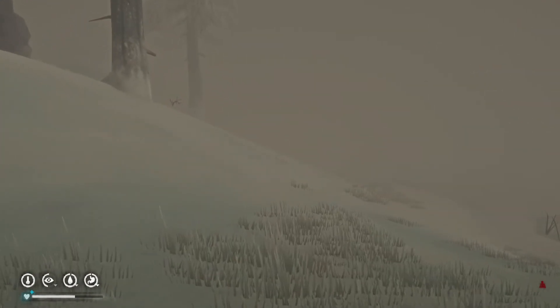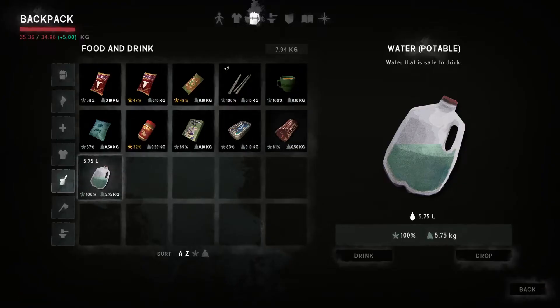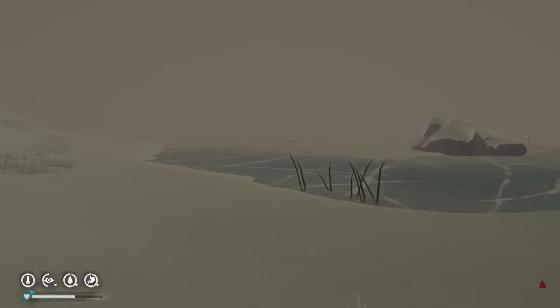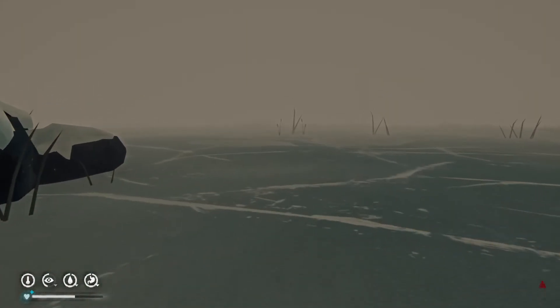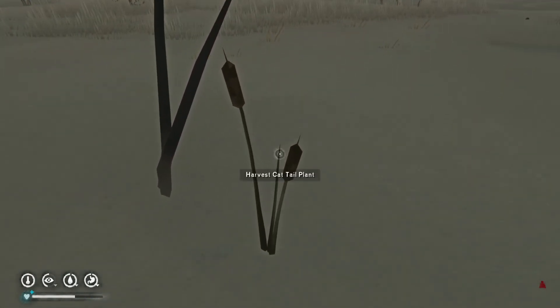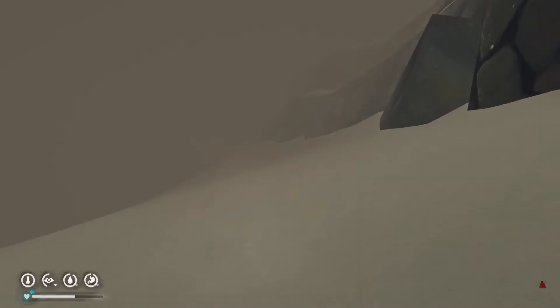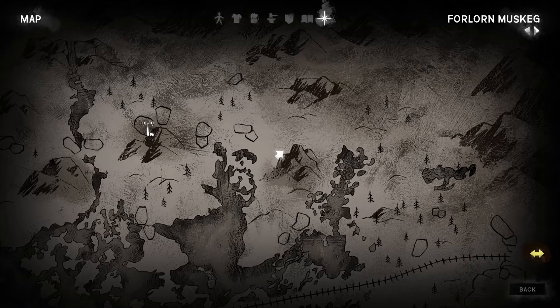Yeah, this is about where we wanted to go. Let's check on that venison. It's still gamey. I don't think it said gamey when we picked it up, did it? There's some cattail stalks — those are good. Good eatin'. So here's the mountain. We kind of ran into it, and it looks like we might not be able to go to the north of it up there. I don't know.